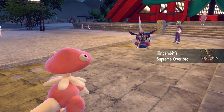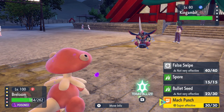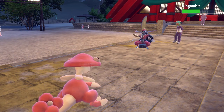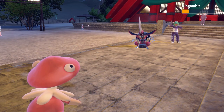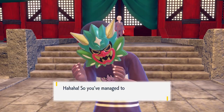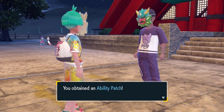Breloom is again going to be very good here against the Kingambit and Crawdaunt. For the Gengar, Trevenant, and Dusclops you'll want a strong Dark type Pokemon, and you shouldn't have too much trouble. Once you've beaten Muramasa's team you will get the final reward for this side quest, which is an Ability Patch.